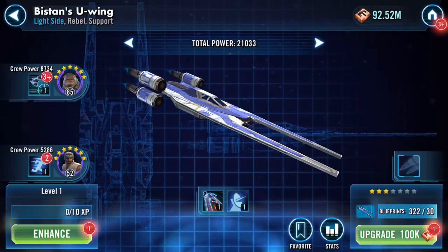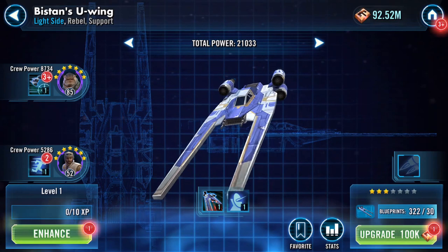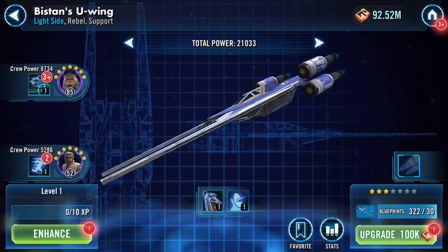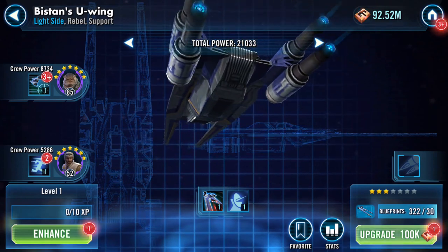Those will increase. But what I need to note is - wow - that's 21,000 power on a three-star level one ship.